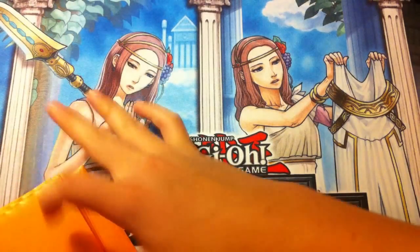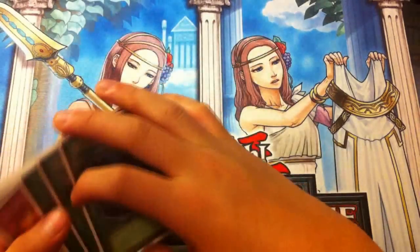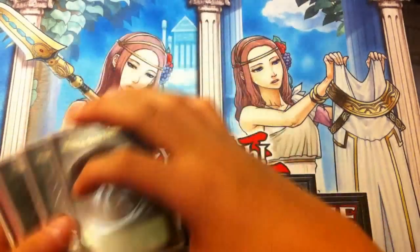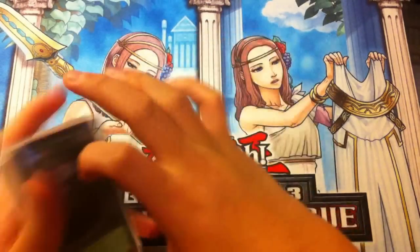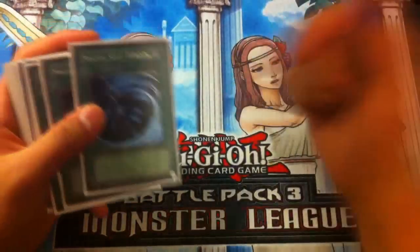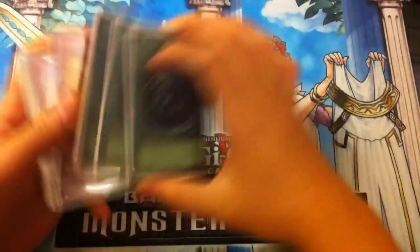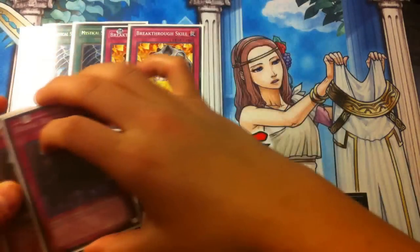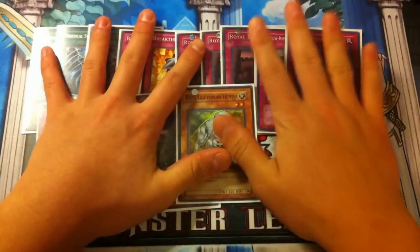Off to our side deck — this is just a rough draft of what I may be playing in the upcoming format. It's totally your own personal preference. Please leave suggestions in the comment section below. The side deck includes: three MSTs, double Breakthrough Skill, triple Royal Decree since we barely play any traps, double Shadow-Imprisoning Mirror, double Fairy Wind, double Maxx C, and one Raiko.